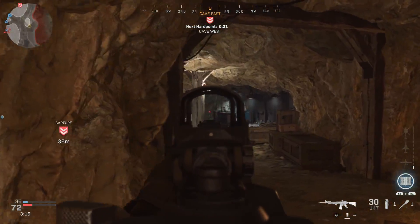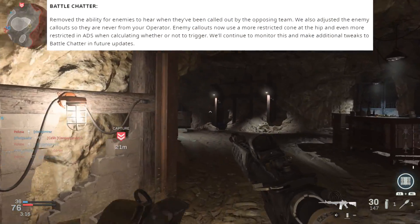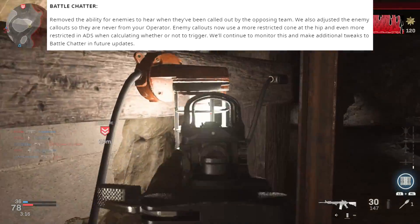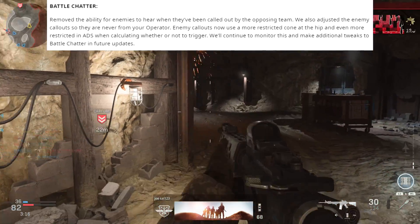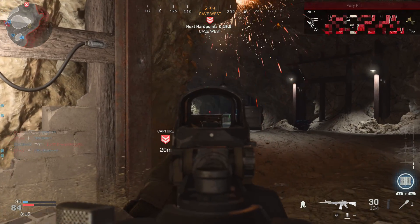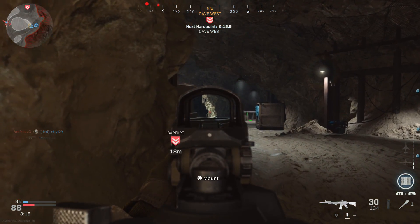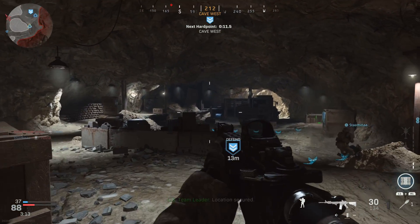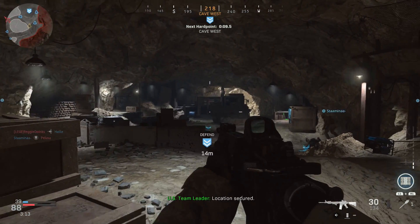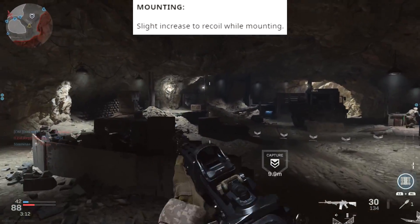Next we have battle chatter — a big one for me. Basically they removed the ability for enemies to hear when your character yells out 'contact' or 'enemy nearby.' Whenever your character calls out that there's an enemy nearby, only you and your team can hear it. The enemy team can no longer hear it, so it will not give away your position.